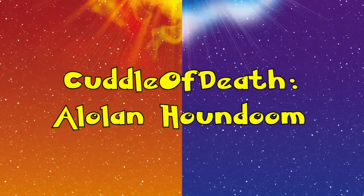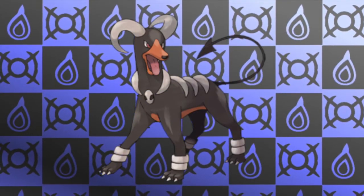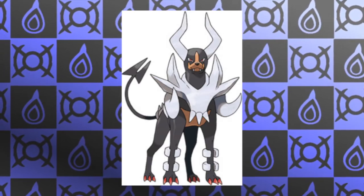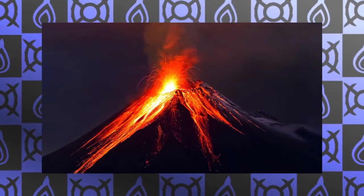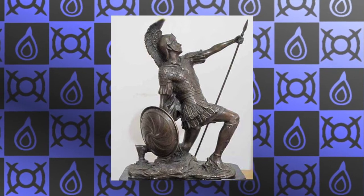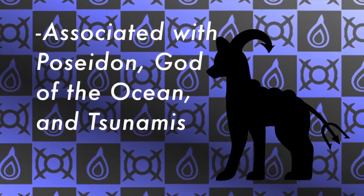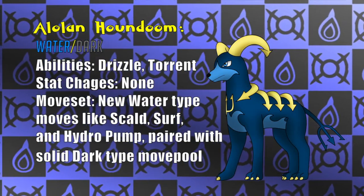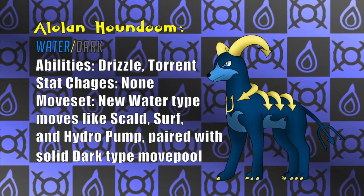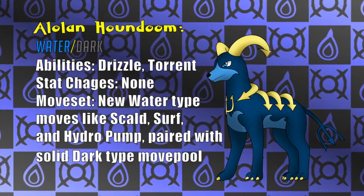Next up we have Cuddle of Death and Alolan Houndoom. This mon, just like Gengar, has a Mega already, but we had a great idea with respect to the concept of Houndoom. Similar to Absol, Houndoom is thought of as an omen of disaster and death. Events like natural disasters often bring about these kinds of tragedies. Houndoom themselves line up with fire, hell, and volcanic eruptions. For its Alolan form, we took inspiration from a different set of disasters and a different god — Poseidon and tidal waves. Alolan Houndoom are Water-Dark types with the abilities Drizzle and Torrent. They are the onbringers of tidal waves. If one appears before you on the beach, you should evacuate, as it's a sign that a tidal wave is on its way. You can see clearly from its design that it's been influenced by Poseidon — we've adapted some trident and harpoon aspects to make this dog menacing as well as suited for the ocean.